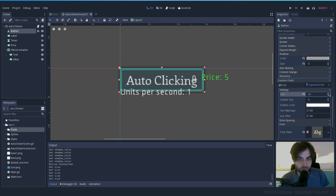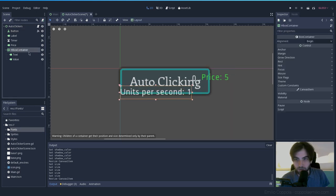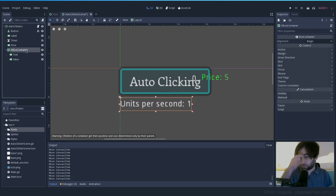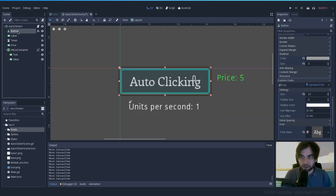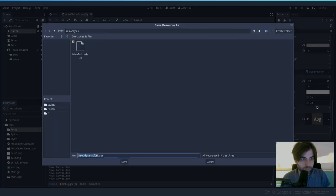Now let's move the 'units per second' text. With the container, you can click here so the children are not individually selectable — that makes it easier to work with. Since we're going to use the same font for several elements, let's save it so we can reuse it. I'll save the custom font as 'enriqueta_font'.